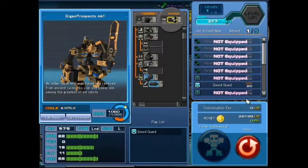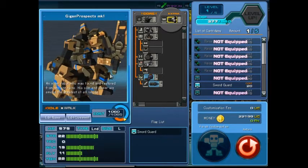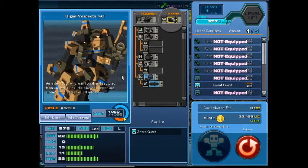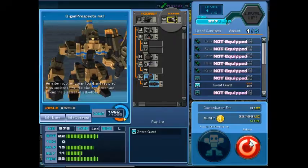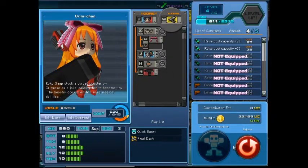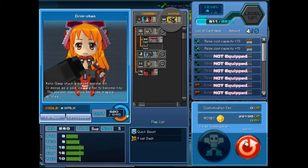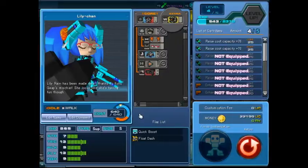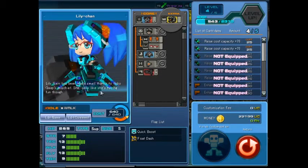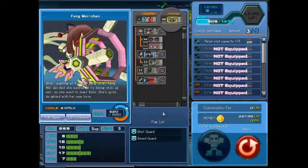Then I've got another Daedalun, but I'll call it Gargan Prospects Mark 1 because it's going to be my other uber strength robot. And then I've got Crim Chan. Little Crim-Chan. Little Lily Chan. Feng Mei.